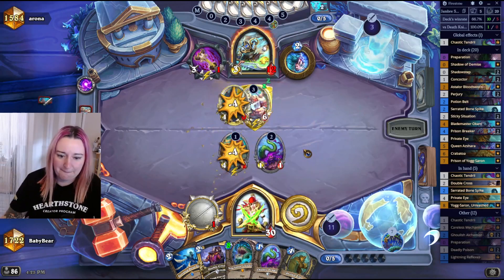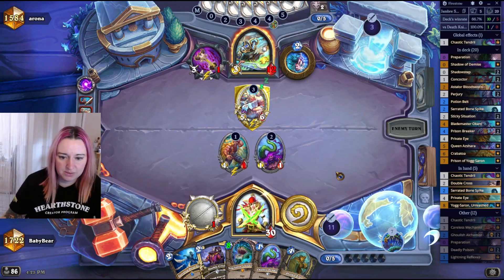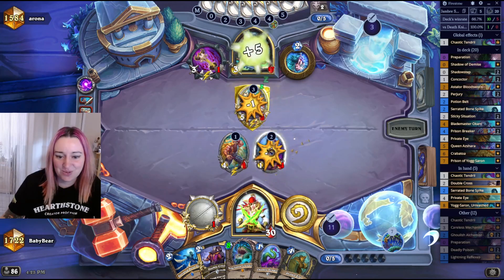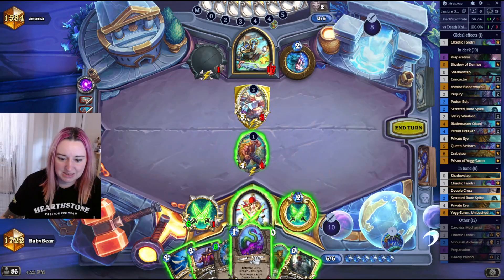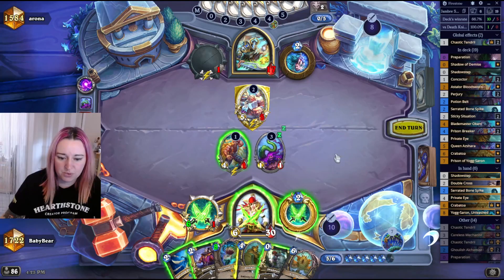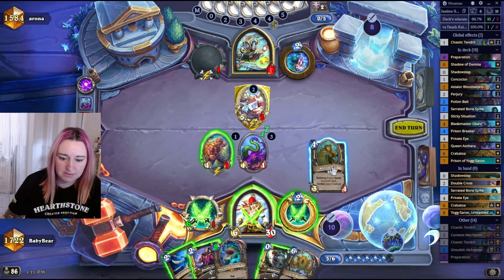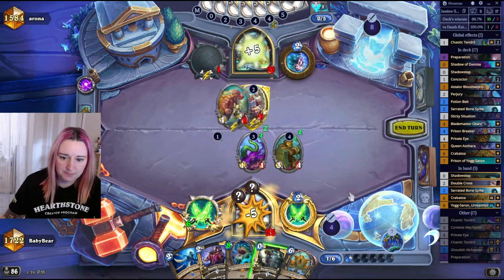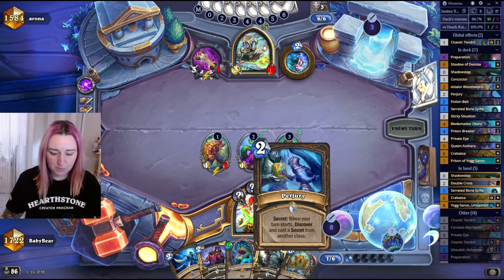Okay, I need to deal with that. Is he gonna take the damage? Is he gonna heal? That could have gone wrong for him. I'm gonna go Tendril — my minion is alive. Creation Protocol. Maybe I just have to hit him with face, set up my Secrets, hit with my face. Full face — I think we're fine for now.